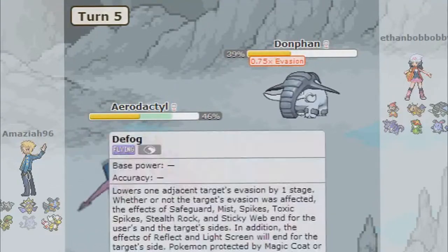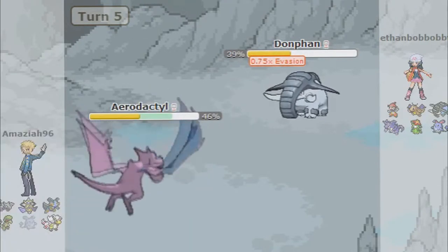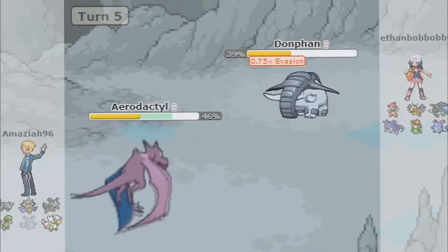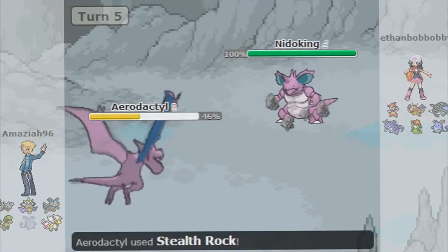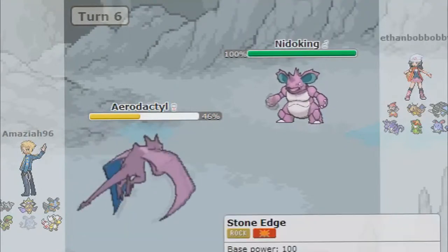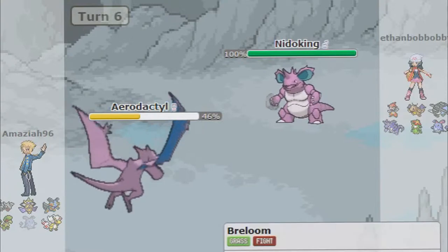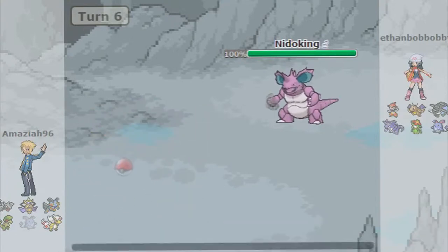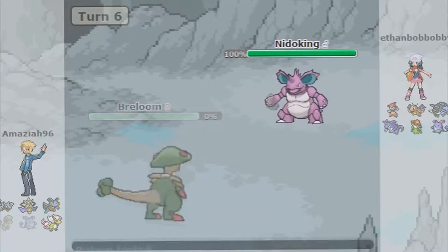Let's go ahead and put that plan in motion. He's going to use Knock Off — he's going to do some pretty decent damage, 29.3%, that's not really bad. So I'm going to go ahead and set up these Stealth Rocks. He goes for a switch, which is pretty good for me. Now he comes in with this Nidoking and I'm pretty worried about it, so I'm going to go ahead and throw in this Breloom real fast and set up this Leech Seed.